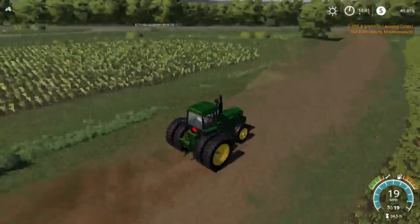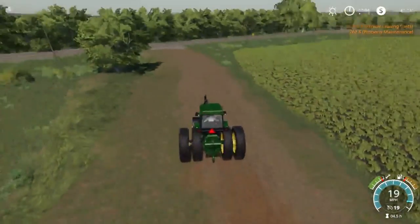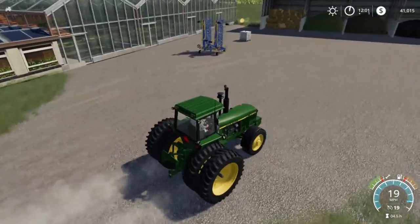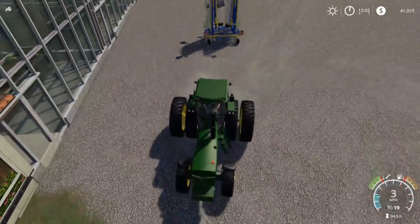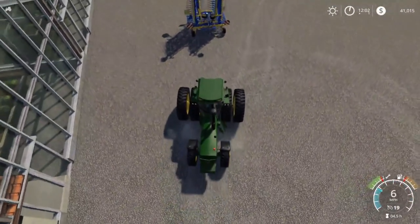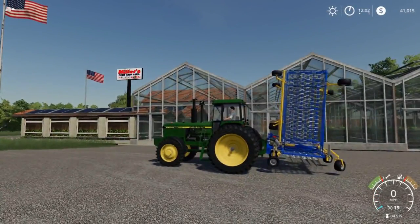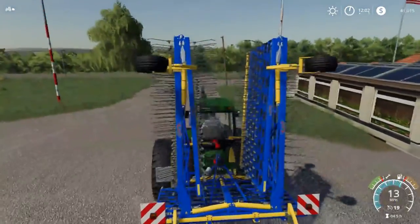So we'll go ahead and pick that up. We'll start weeding some of this corn and beans. And then of course we'll have to spray the stuff that grew up too much so that we can't weed. We'll go ahead and back up, hook onto that. Should be able to lift it fine — there we go. If it can lift that big old heavy 12-row planter, pretty sure it can lift this little tiny thing.